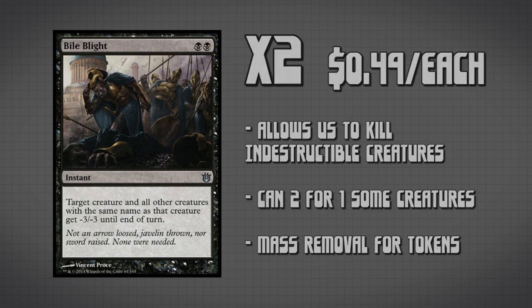Mass removal time! We have two copies of Bile Blight, and this is mass removal light, actually. We're hopefully going to 2-for-1, or best case 3-for-1 a creature on the battlefield. It's also doing a similar thing to what Disfigure and Dismember do, where it's giving a creature minuses, so if it is indestructible we can still get rid of it.